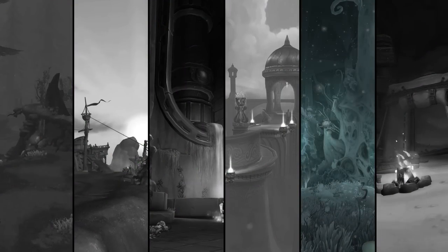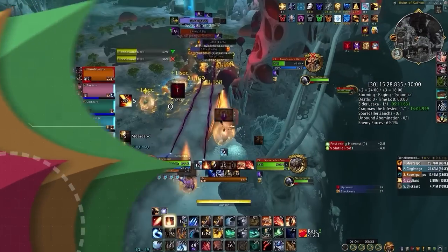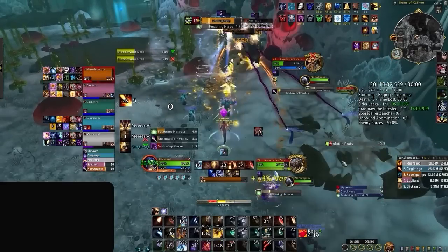Next up we have the Underrot, where Ekko employed an old MDI strategy all the way back from BFA. Here, our group is facing off against the third boss, Sporecaller Xantia. Normally, groups have to clear the mushrooms around the room by baiting two different mechanics. And if that doesn't happen, then once the boss casts Festering Harvest, everyone will instantly get multiple stacks of a disease called Decaying Spores, which will cause unhealable damage.